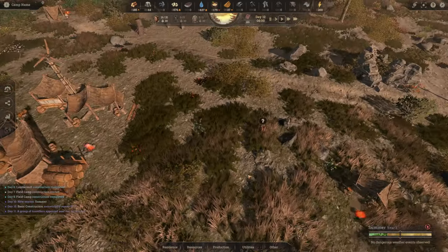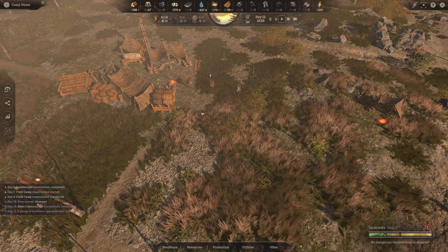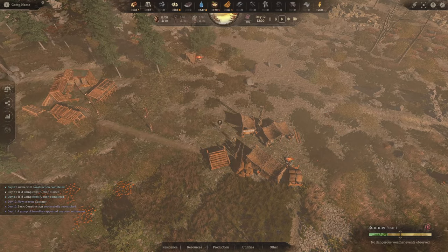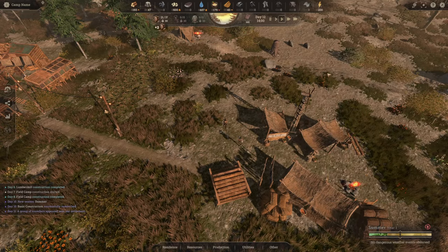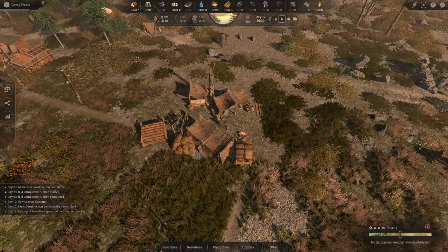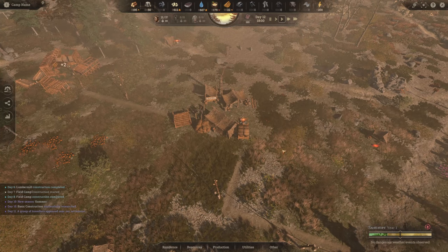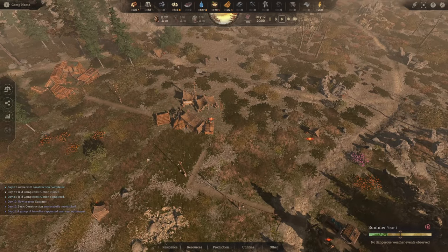A group of travellers appeared near our settlement. Hello! Are you going to come and join? Everyone's not happy at all. We're going to need to put some shacks down quickly because we're heading into winter soon. They just walked through the middle of the camp - they just walked through a campfire! A group of travelers - this group will cost less. Let's accept them. Welcome, welcome. Immigrant group - that's a great name. We have enough for living standards, so let's get some living standards.